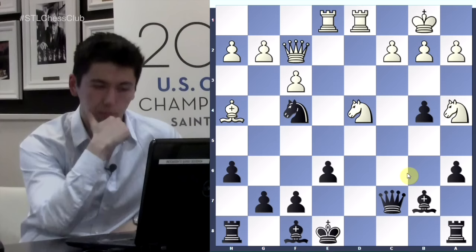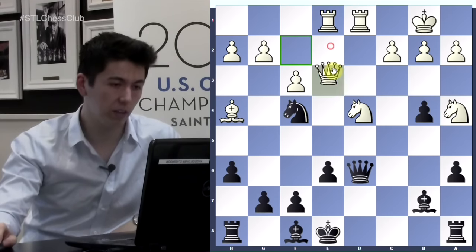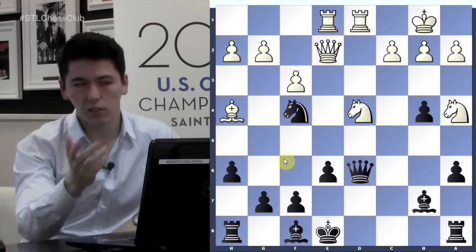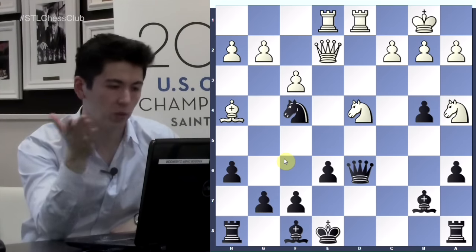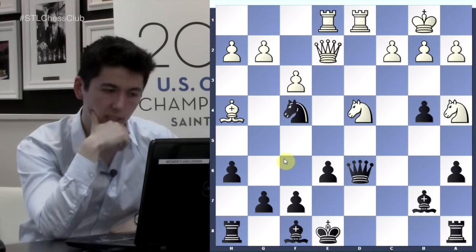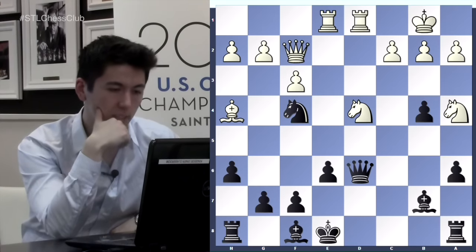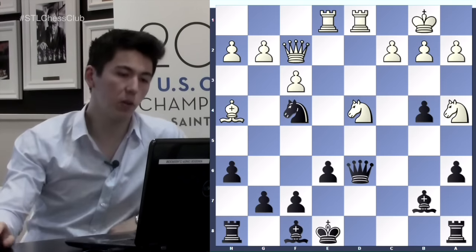He plays knight f4, queen f2, and queen c7. So this sequence — knight f4, trying to get the queen off of the e-file. You can't play queen e3, you can't play queen e4, you can play queen e5 which would just lose to knight g6 and some tactics. White played the next move very quickly just out of principle — you don't want to trade queens when your lead in development is white's advantage. You want to attack, keep pieces on the board. There are very few moves that would work for that — queen d2 and queen f2. White is definitely trying to get black before black can consolidate and castle. After queen f2, queen c7.